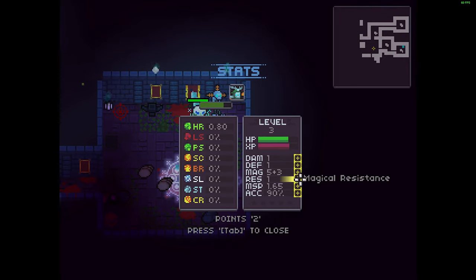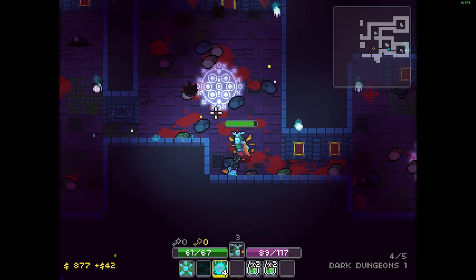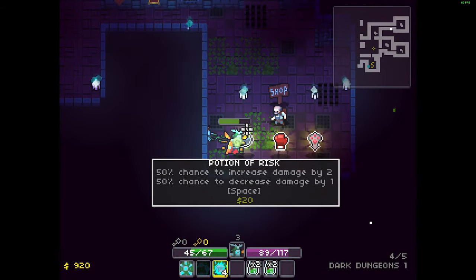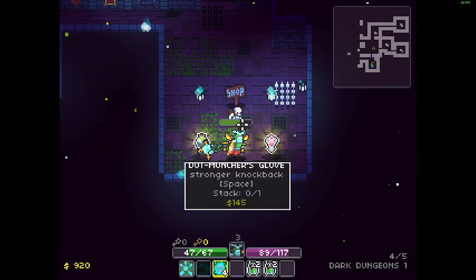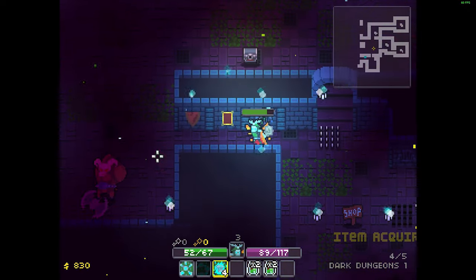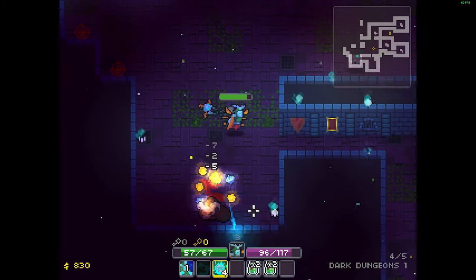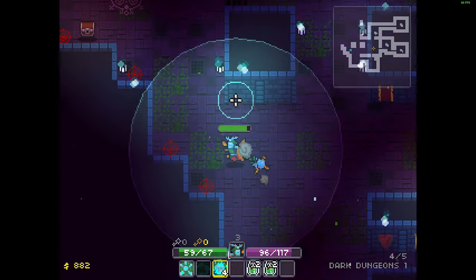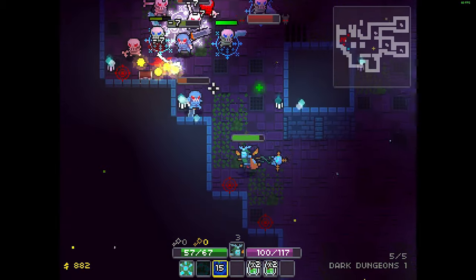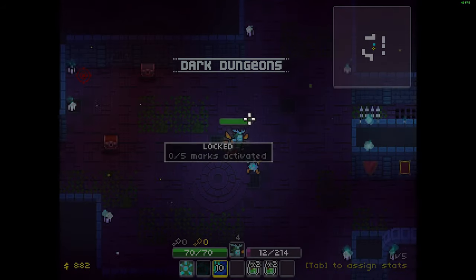I can upgrade my weapon and also do stat upgrades. I want to boost my speed so I can get through this quickly. Now I'm slicing through the level. I've got a potion of risk and stronger knockback available. And there we go — a portal to the next dungeon.